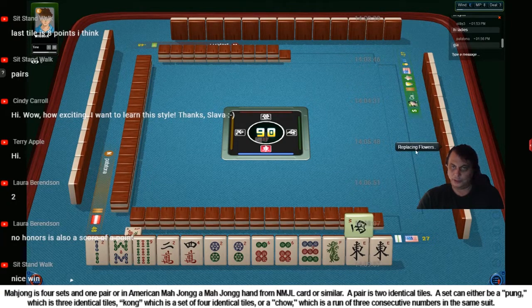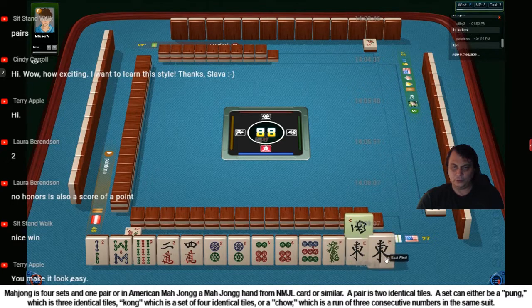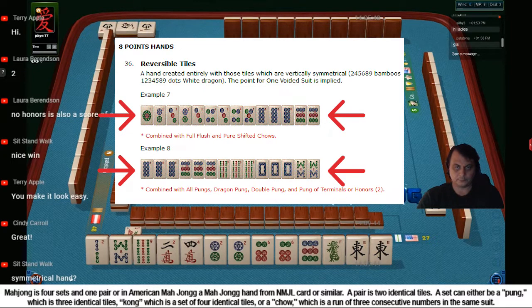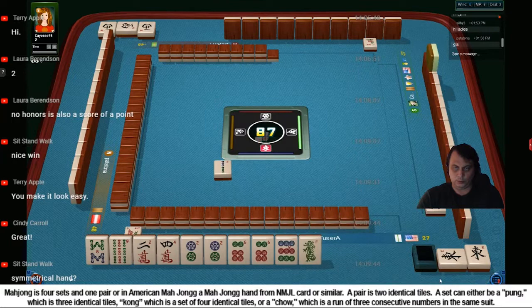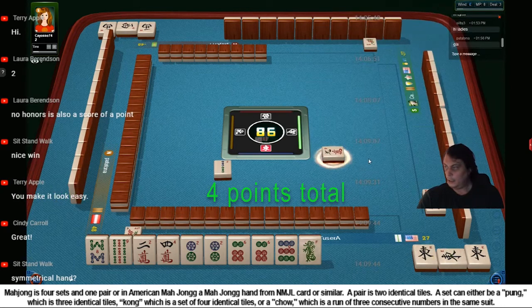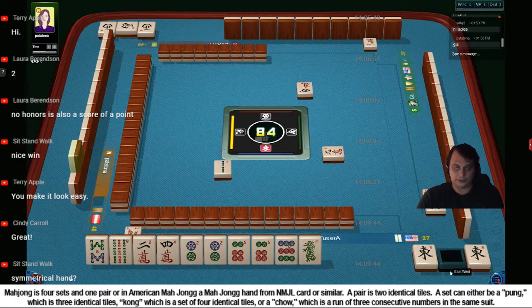That's not my turn because we're replacing flowers. So we gotta wait. What do we have? We have east wind and I'm at east, and the wind of the round is east. So that I think it's two points on its own at least. Symmetrical hand - do I have a symmetrical hand? What is a symmetrical hand? How do you do that? East wind - that's mine and that gives me at least two points. I'm getting one point for seat wind and one point for wind of the round - east.